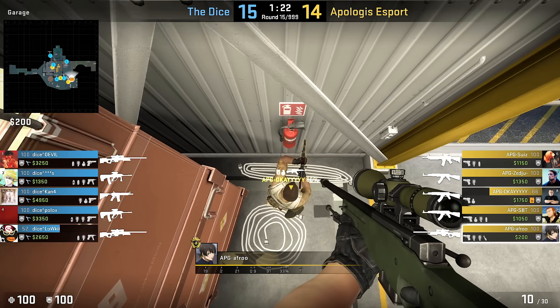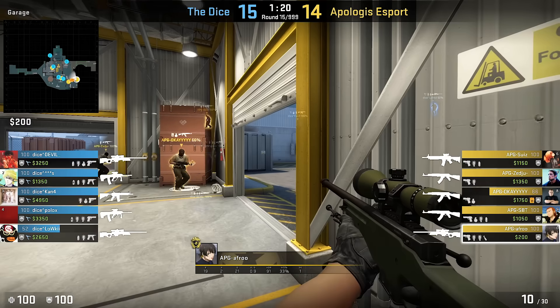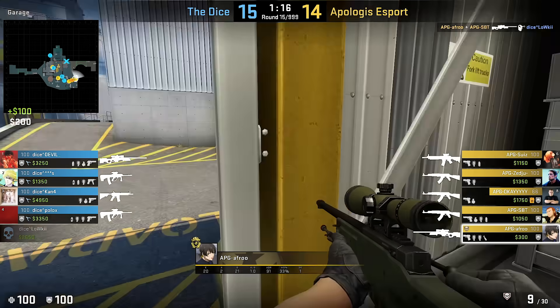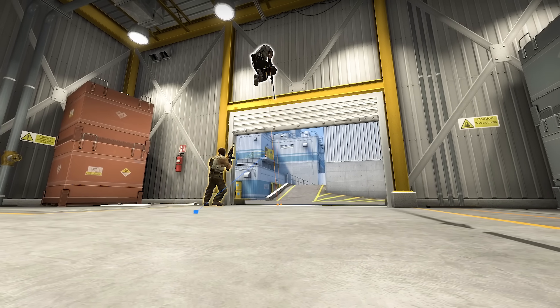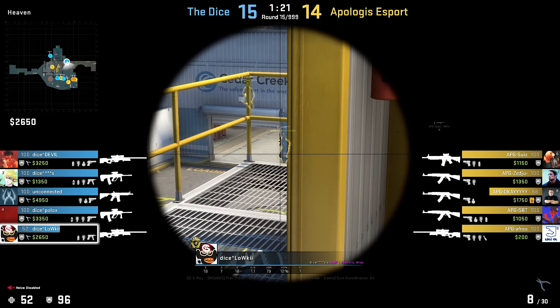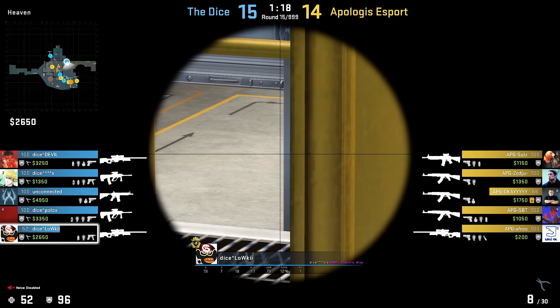We're gonna continue with APG's epic run boost. All small details on point — they knew where and why to run boost, the bottom guy also showed themselves for some milliseconds to the heaven angle, and in general, super clean execution.